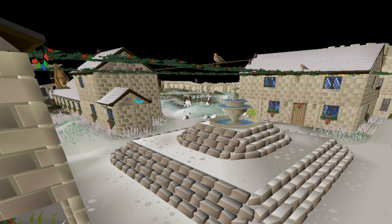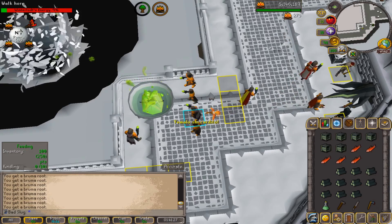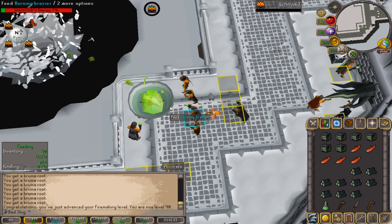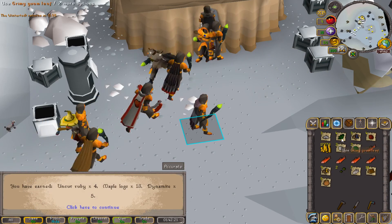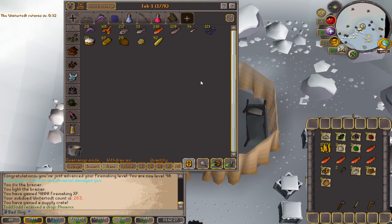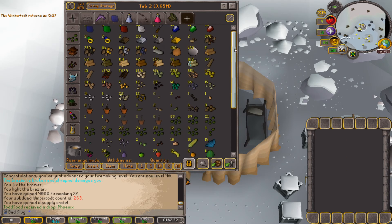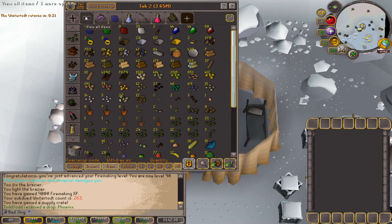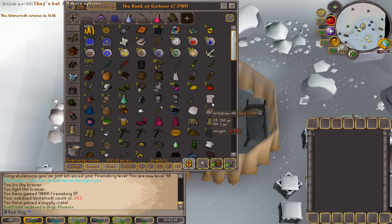That is 90 Firemaking on the account. Here is the loot from the last set of games — not anything all that important, did not get the Phoenix. Here is my food tab, here is the supplies tab — not the greatest, not the worst. Either way, I've decided this is where I call it at Wintertodt and actually get into the questing.